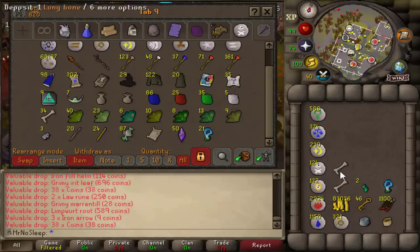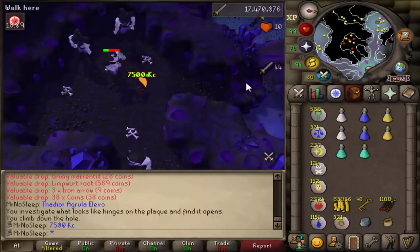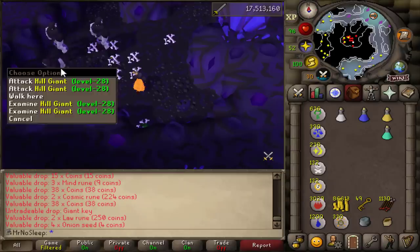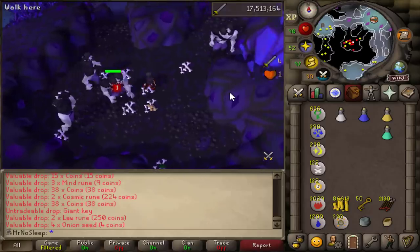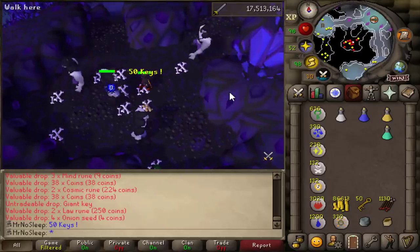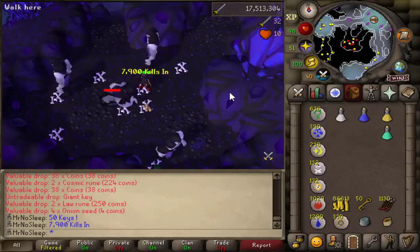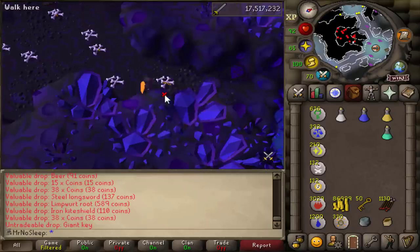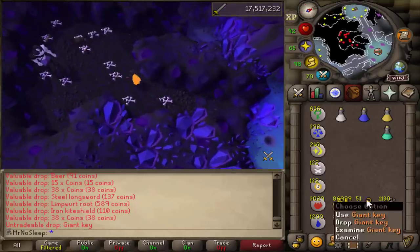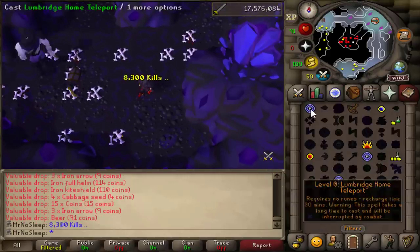The reason this video took so long is because I was doing so many things on my main at the same time - Bandos and Tempoross the whole time - so this account was kind of the secondary click. I still managed 10,000 kills, which makes me think I can do 10,000 moss giants soon. My next ironman video after the 100 Obor video will probably be 10 hours of Salarin the Twisted - a lot of people recommended him for magic XP and he sounds great. I've never made a video on him before so I'm excited.